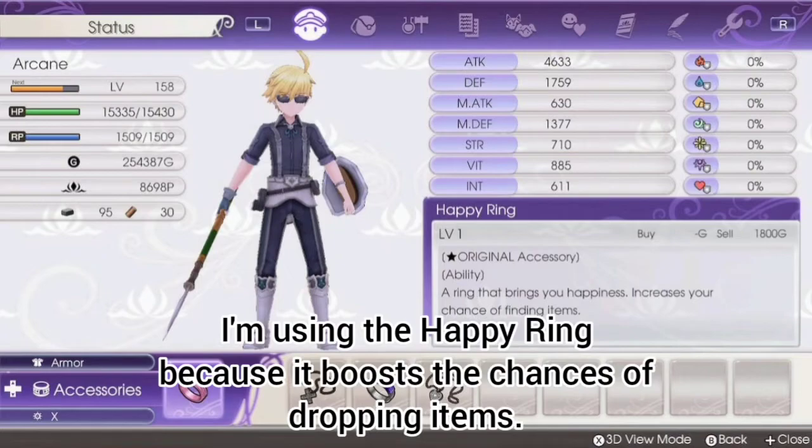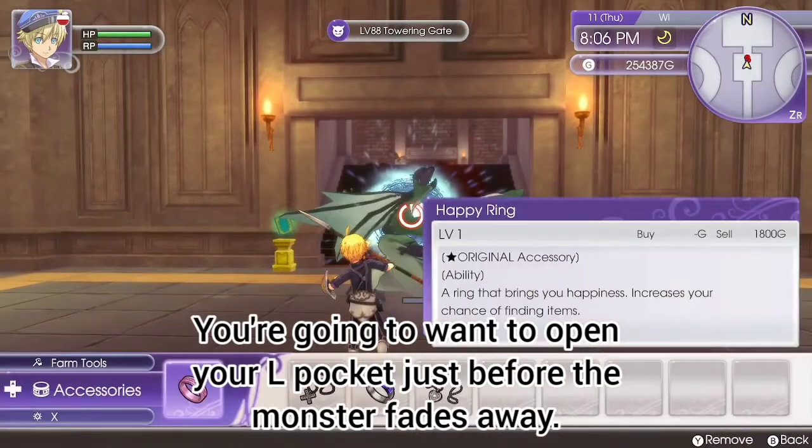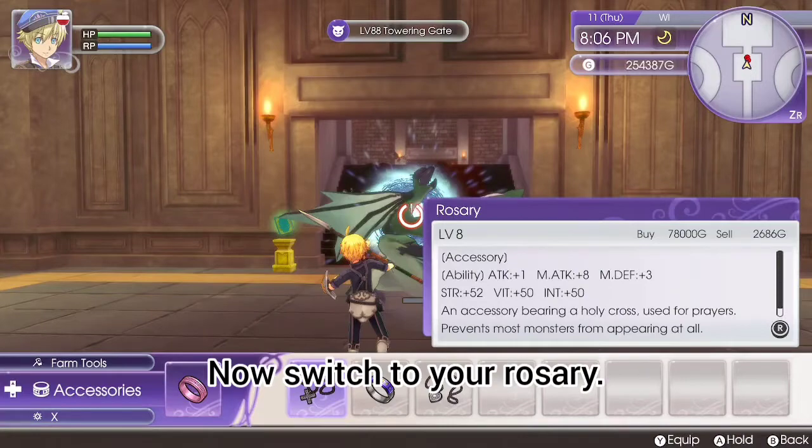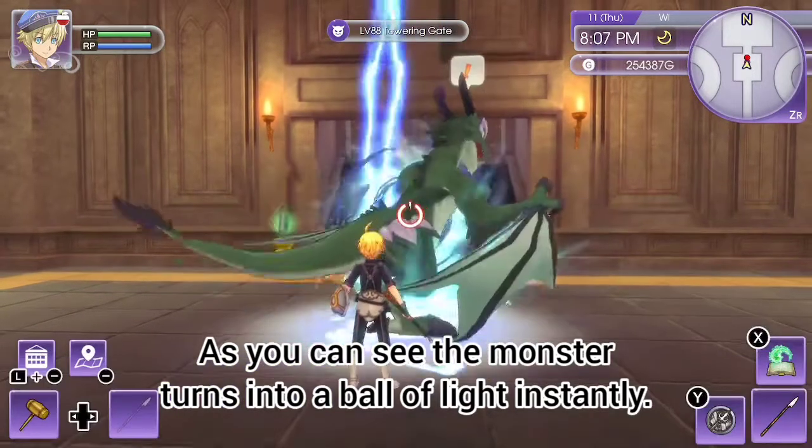I'm using the happy ring because it boosts the chances of dropping items. The correct timing should be this: you're going to want to open your L pocket just before the monster fades away. Now switch to your rosary. As you can see, the monster turns into a ball of light instantly.